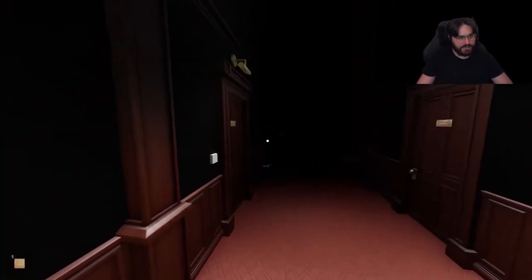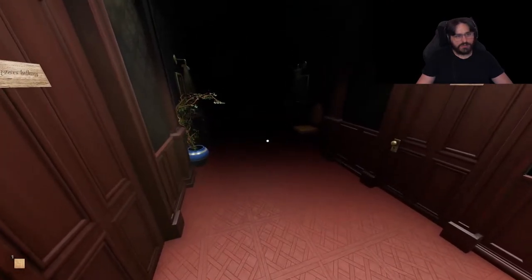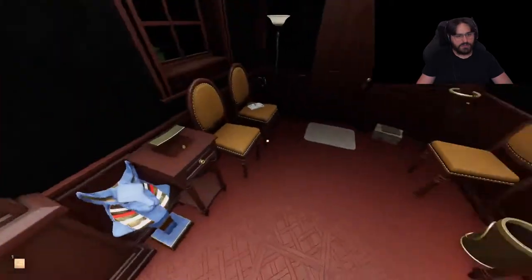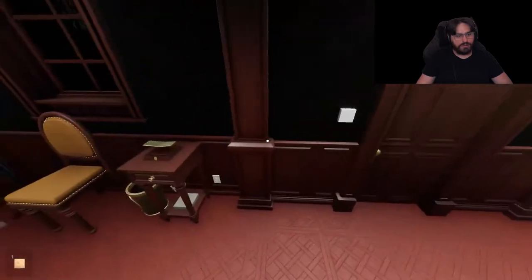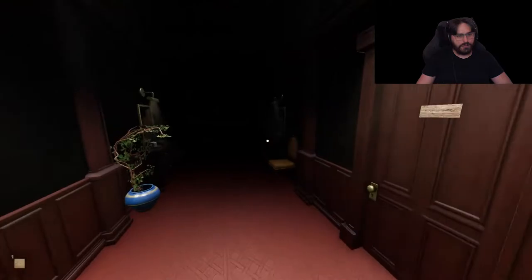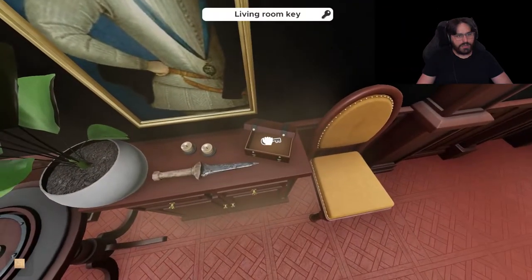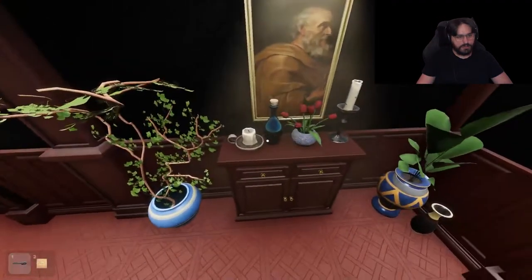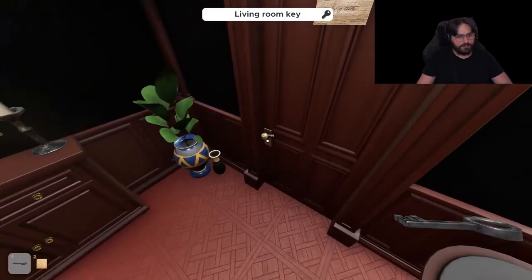Alright, Tobias. Let's hit the light switch. It doesn't do anything. We've got a key to the living room. Anything else here? No, it doesn't look like it.